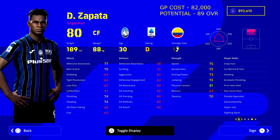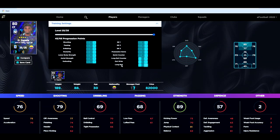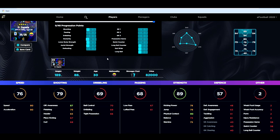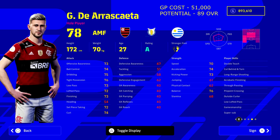Next up is Zapata — an absolute beast and a big unit. He's 82,000 GP with a potential of 89 overall, going up nine levels. He's on a D rating at the time of this video so keep an eye on that. He's got super sub, fighting spirit, and gamesmanship. When training him we focus on his speed, finishing, and aerial ability — think of him like a Zlatan Ibrahimovic without the extravagance or tight dribbling, but with the strength.